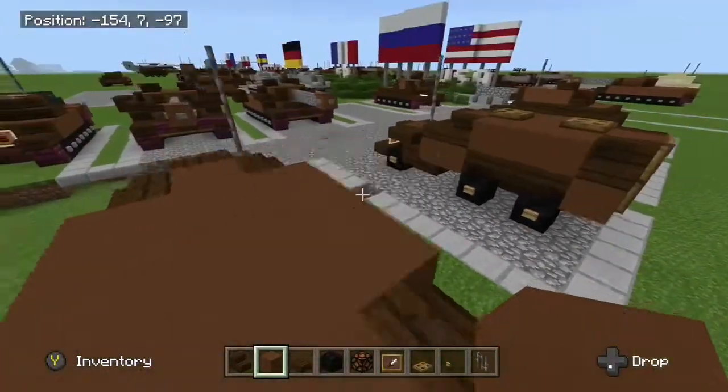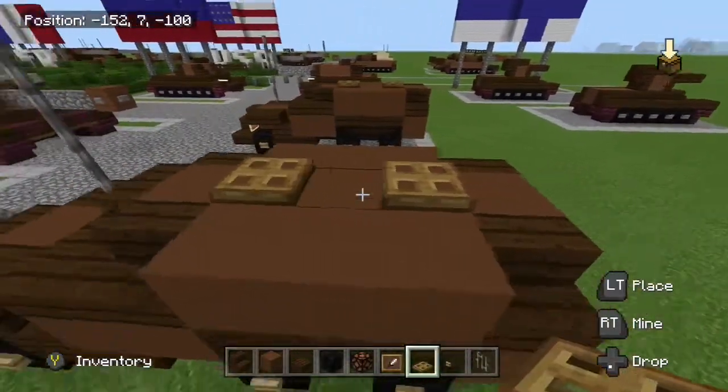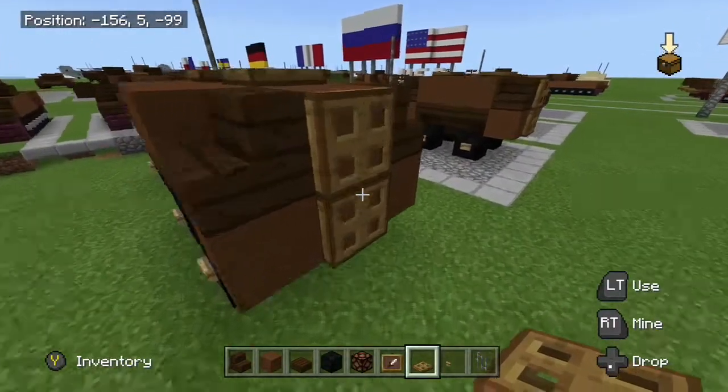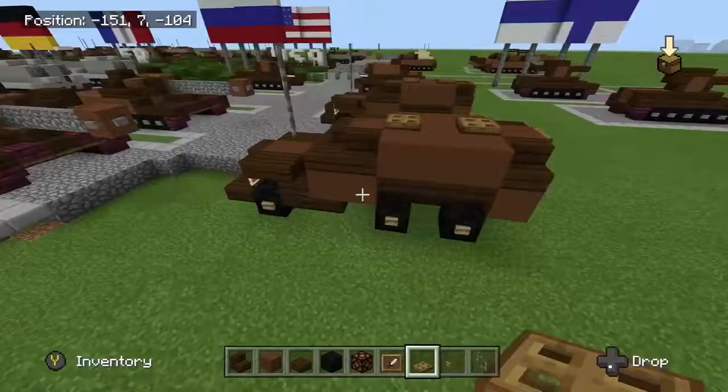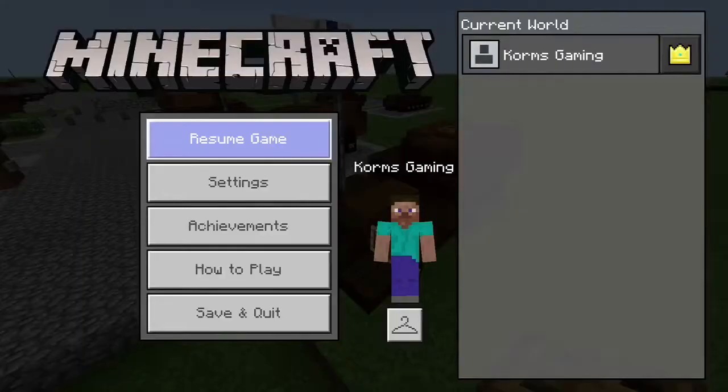Alright, grab your trap doors, chuck one here, one here, go to the back, make a little door. You could use an actual door, but I reckon a trap door looks best. Okay, that's about it. Thanks for watching, guys. Peace.